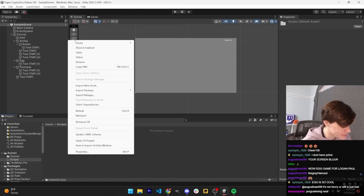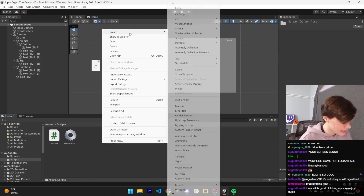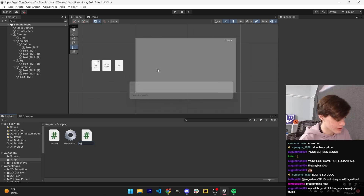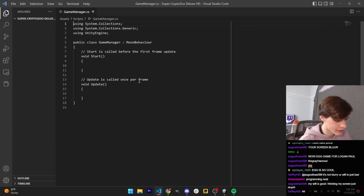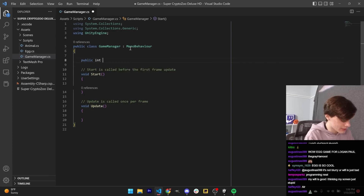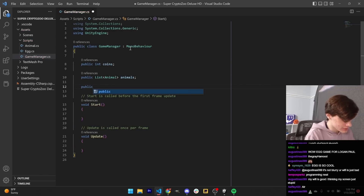To start off, let's add the scripts that we need. So we need a game manager, animal, and egg. Our game manager will have a coin count, a list of animals, a list of eggs.